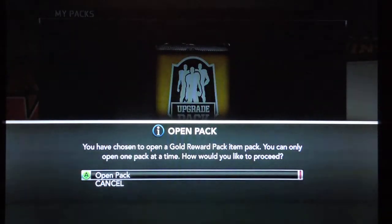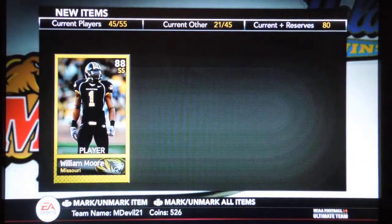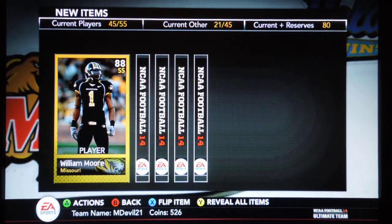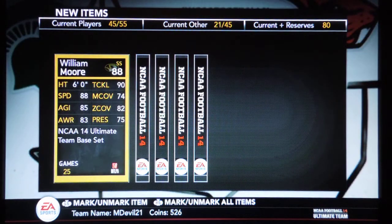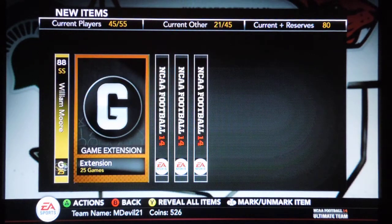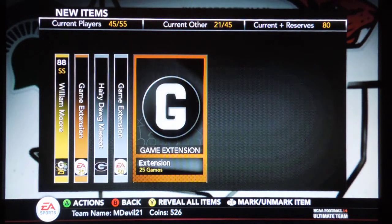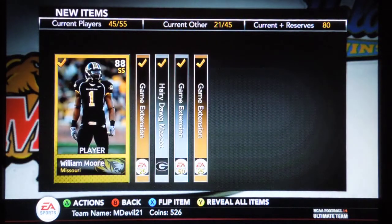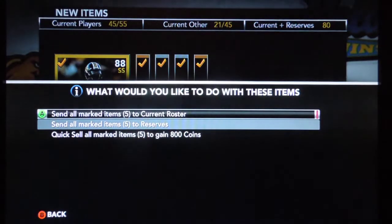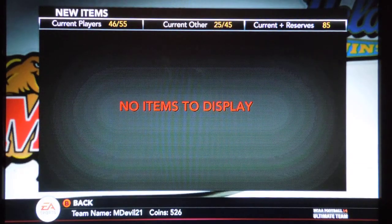Okay, next pack. Let's see what's good in here. I'm starting to get the hang of this game a little bit better. I do have an upgraded team now — they're not great, but they're okay. We got William Moore, he is a strong safety. I don't think he's as good as my current strong safety, but he's definitely going to be an upgrade over one of my corners. 25 games. Another hairy dog — that's my second hairy dog. 50 games and a 25 game. I need those games because I'm running out. I'll probably sell that hairy dog; those collectibles sometimes go for a little bit.